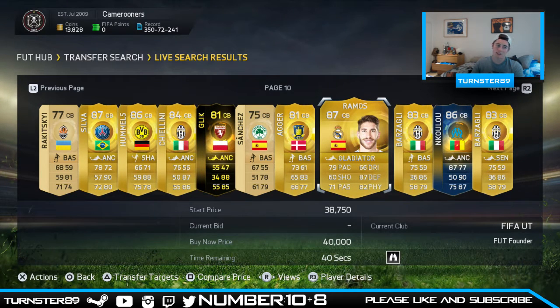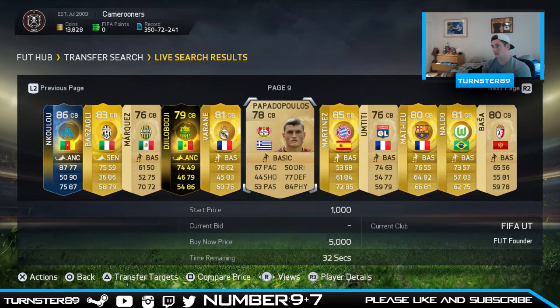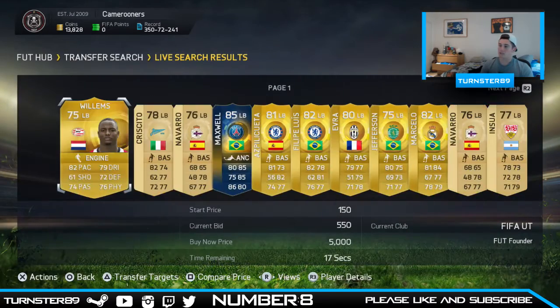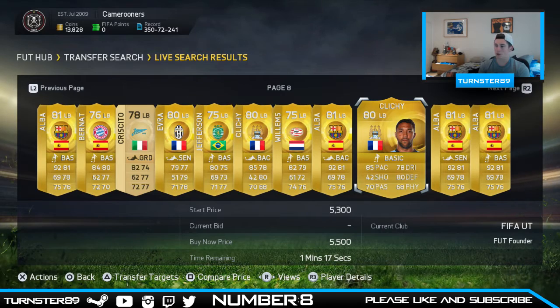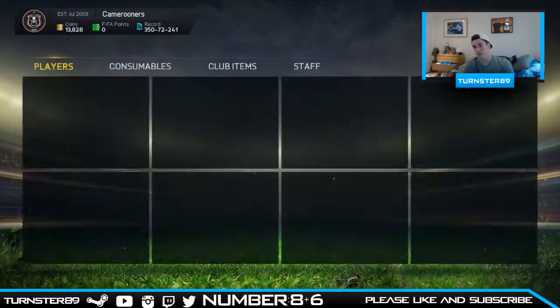For the second centre back we generate page 9 and player number 7, and that's Martinez. He gets a link with Ramos but could be better. Next up is the left back — we get page number 8, then number 6, and that's Gael Clichy. Not too bad whatsoever, very nice.